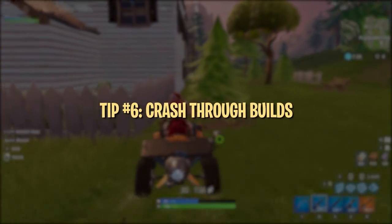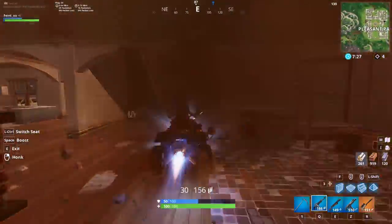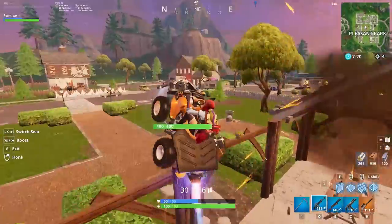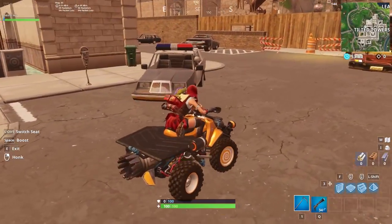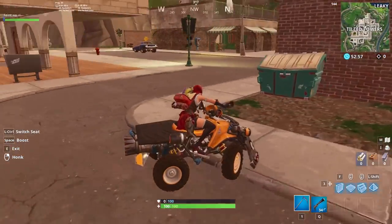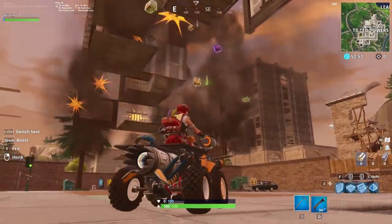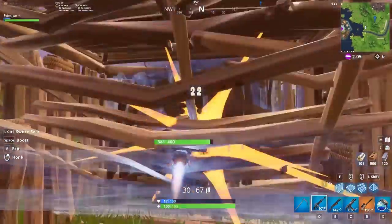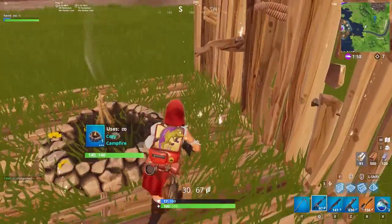The Quad Crasher's most unique feature is the ability to crash through structures when boosting. This is probably the most fun part of driving the new vehicle, although it has limited utility in real games. Given enough time, you can use it to knock down an entire building by destroying the ground level. And given the right circumstances, it could be used in a real game to pressure somebody camping on top of a tall building in Tilted. It's also decent for countering players that are turtling — whether in a 1x1, house, or otherwise — smashing right through somebody's building when they're healing or hiding would scare almost anyone and definitely force some sort of reaction. Just be wary of traps when doing this.